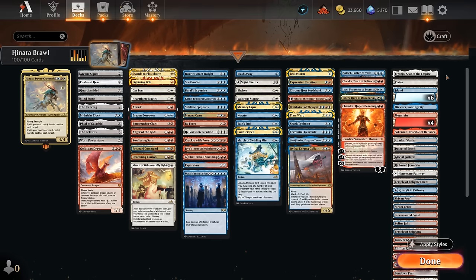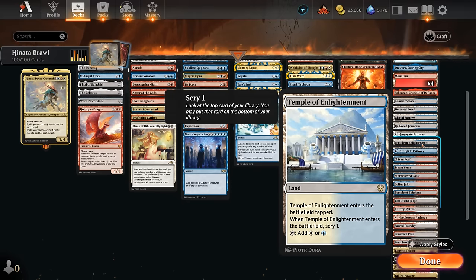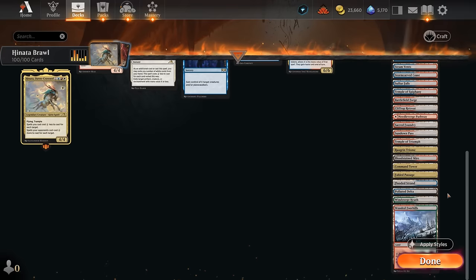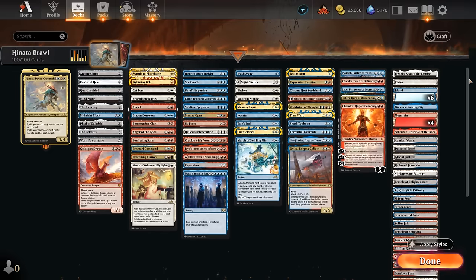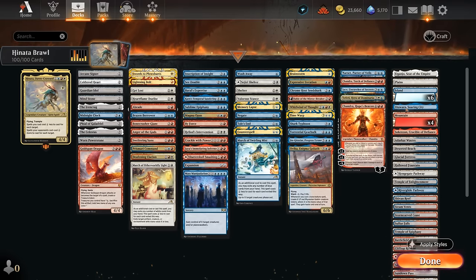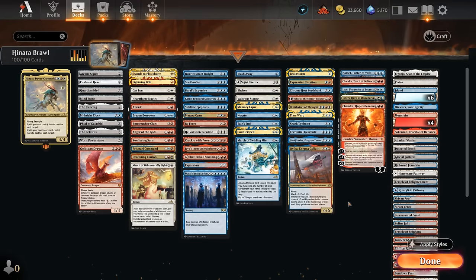The mana base is pretty straightforward — lots of dual lands for fixing. The temples are included since we're usually not doing much on turn one and the scry is useful. We've got fetch lands to grab our various shock lands and even the Raugrin Triome for additional mana fixing. The only other utility lands are ones with channel to make some tokens, bounce opposing stuff back, and potentially deal four damage. So that's our deck — let's jump into some games and see how it does.